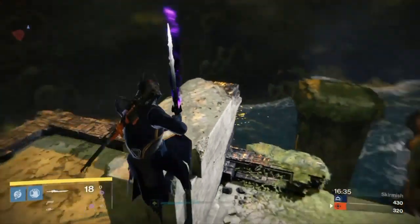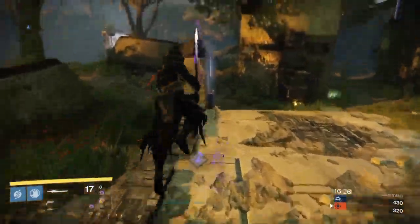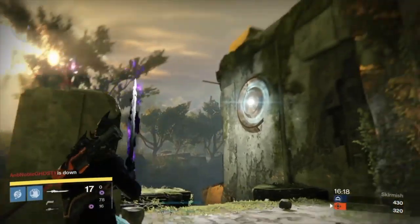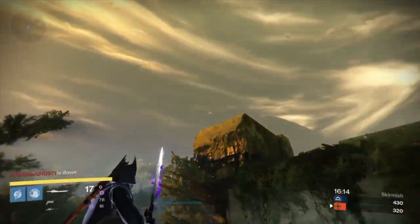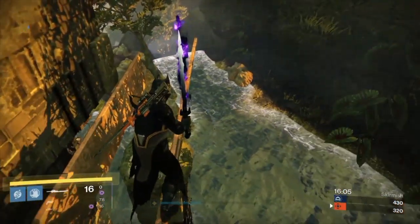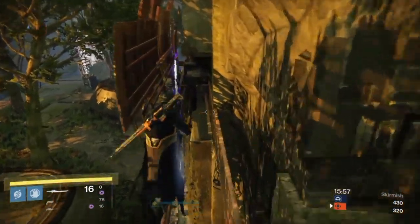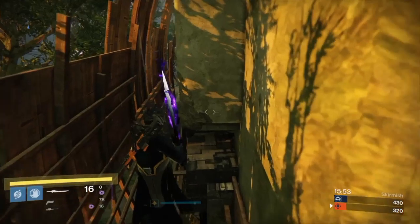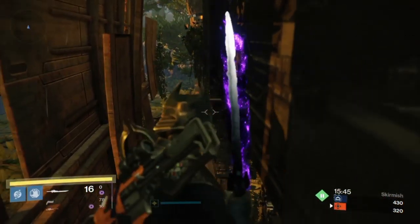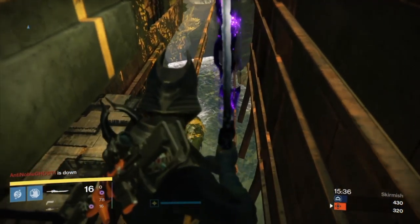For spot number three, you definitely need maximum agility on your character before attempting this. All you really need to do is double jump up here and glide onto this railing. It does take a few tries in this video, but once you realize where you're jumping it gets easier. I got up here with a sword but I don't think it's necessary. This spot is freaking crazy - you can see above the entire map. There's a mini wall here you can get behind, so you wouldn't really take many shots. This would definitely make for a pretty ridiculous sniper spot, especially in Rumble. I'm pretty sure a Titan can definitely get up here.